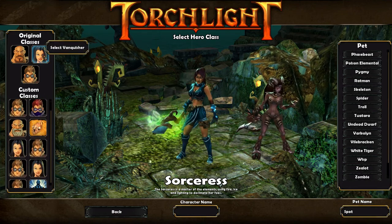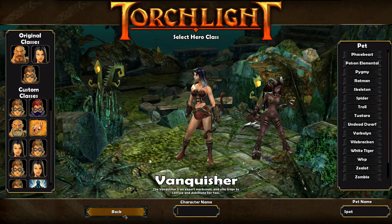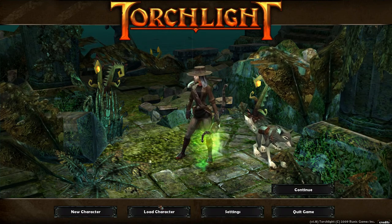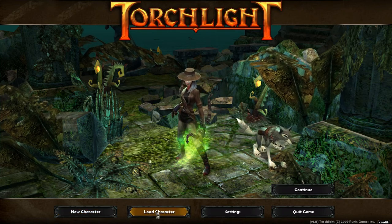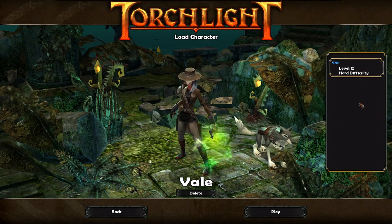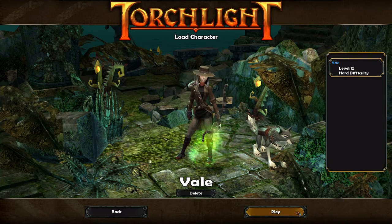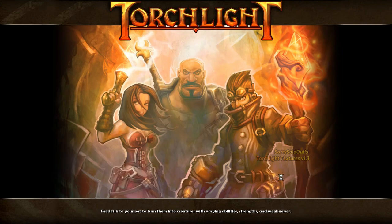But we are playing the vanilla Vanquisher for now. I don't know why she has black hair — she should be blonde. I can load this character — she's the only one, on Hard difficulty at level 12. Let's load her to see if she still has black hair. And she has the dog pet.